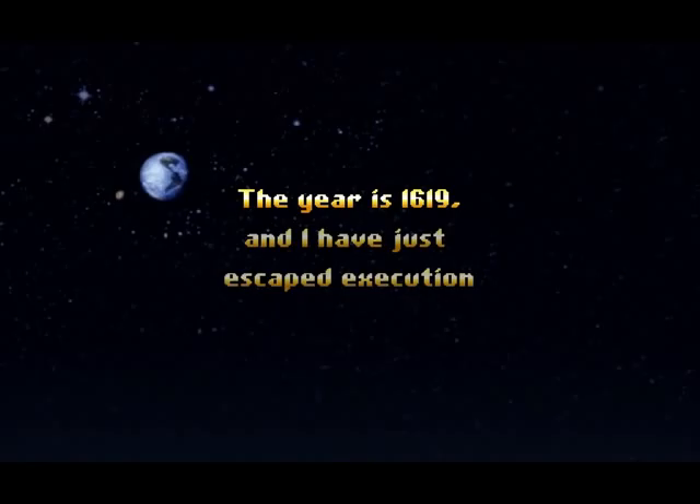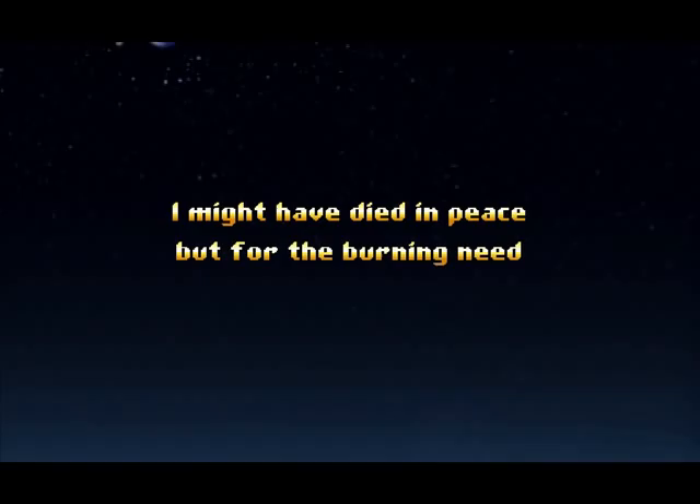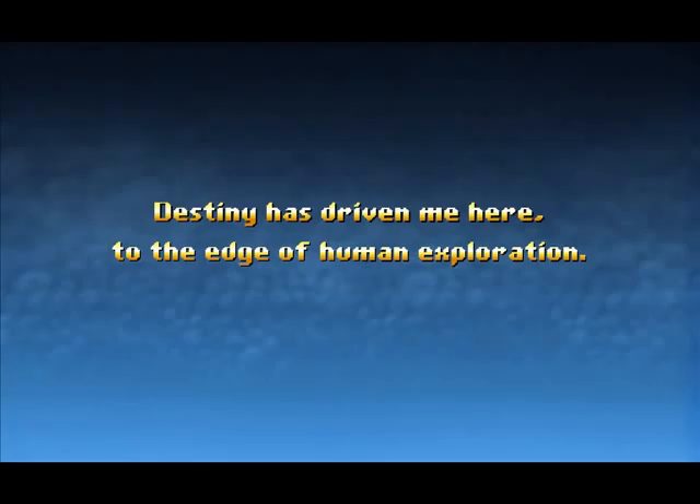Final Form Games presents... It's the Earth or outer space. The year is 1619, and he has just escaped execution at the hands of his own king. He might have died in peace, but he wants to clear his name, which is why he has gone to the edge of human exploration.